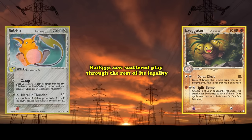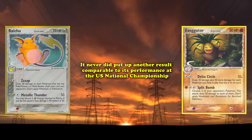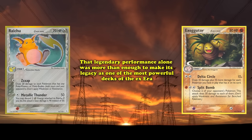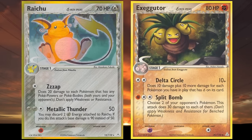Raieggs saw scattered play throughout the rest of its legality, but it never put up another result comparable to its performance at the US National Championship. With that being said, the legendary performance alone was more than enough to make its legacy one of the most powerful decks in the EX era, cementing Raichu's place at number 8 on this list.